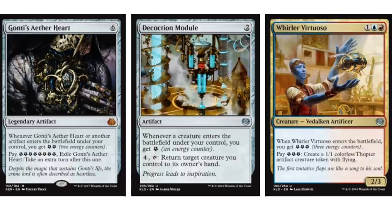Hey guys, today we're going to talk about an infinite combo that you could see at pre-release. All these cards are from Aether Revolt, so it is possible, although you need a mythic for this to work, or multiple uncommons. You need a playset essentially of the Consulate Module.